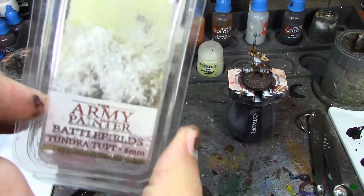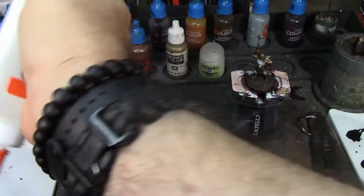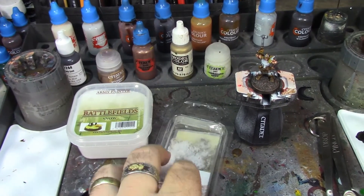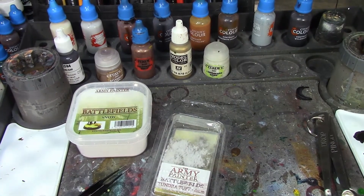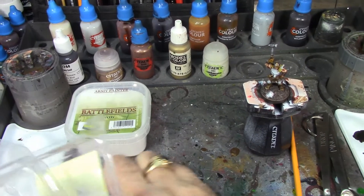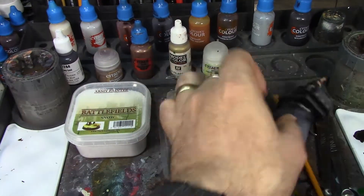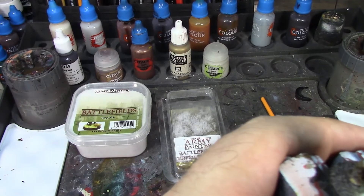Next is to glue the flock on. I also have some tundra tufts from the Army Painter — I'm going to glue one of those on the base too. There are a lot of different ways to do snow effects, but the way I'm doing it here is probably the quickest and easiest. First we figure out where we want the tuft — I'm going to put it right about here. A little bit of white glue on the base, and then I'm just going to tear off a little chunk of the tufts, since they aren't separated into individual pieces, and stick it right on the glue.